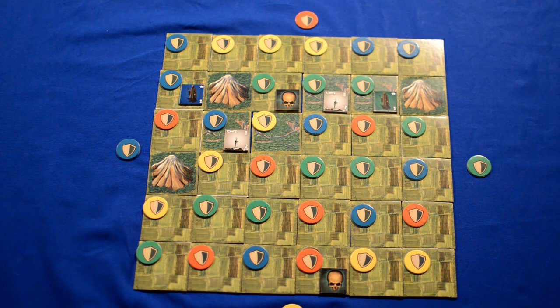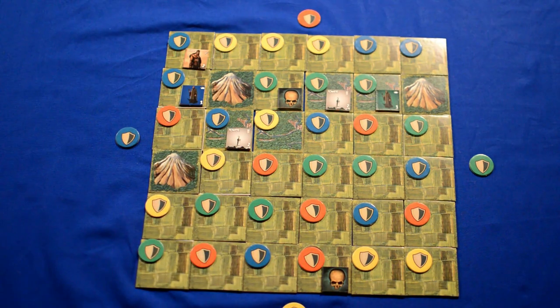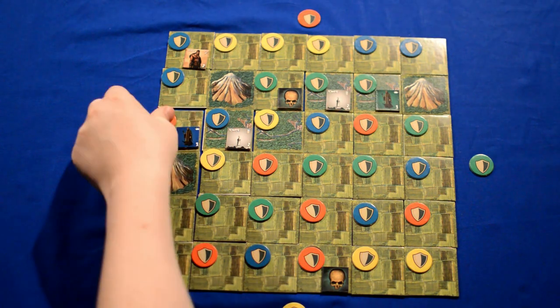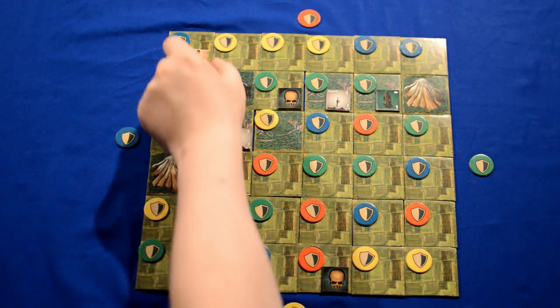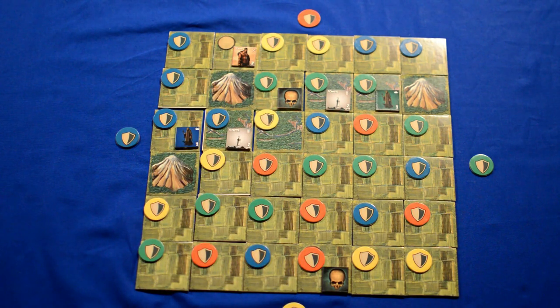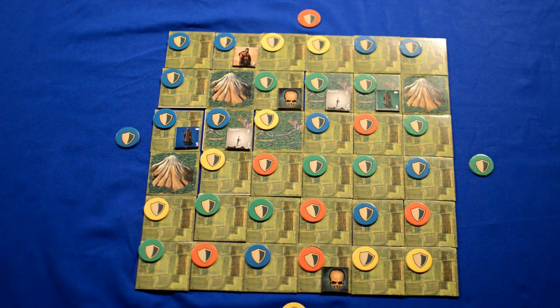Blue then gets to use the reinforcement phase, and in this case will summon a peasant to that tile. Blue will then take their movement phase, using their units to increase the size of their domain. For example, they can use their leader to take over this spot from the red area, removing the red token and replacing it with the blue one. And using their peasant to take over this area, removing it from yellow control and adding a blue token. This concludes the blue player step.